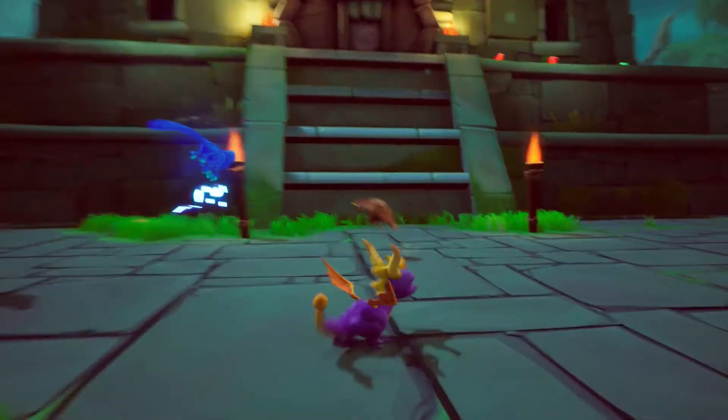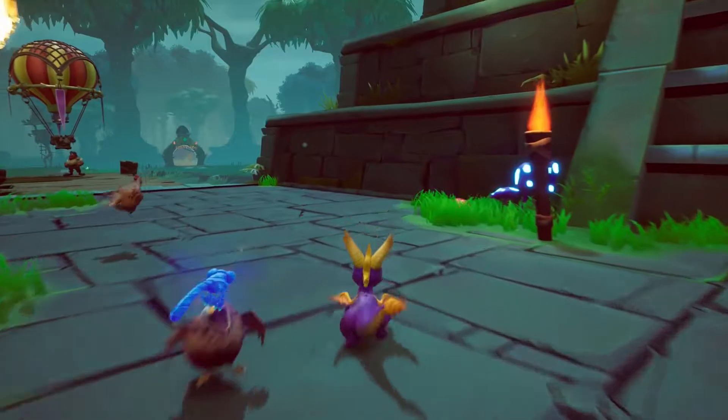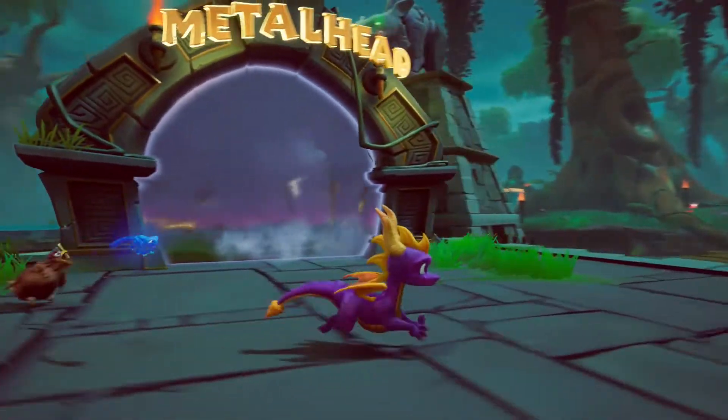The third mushroom is up against the steps of the pyramid. Head towards the metalhead portal and you'll see it glowing in plain sight.